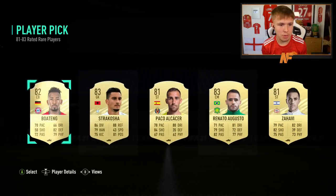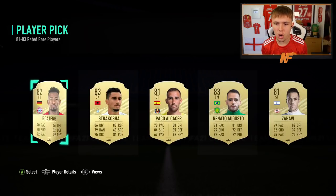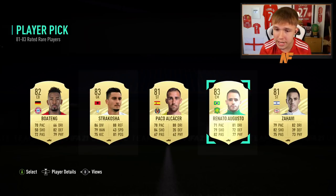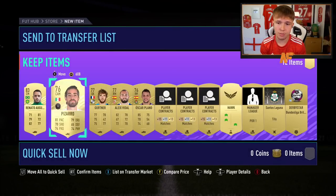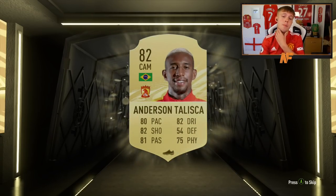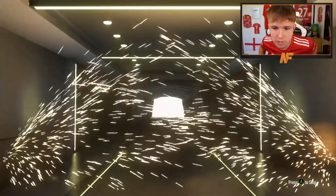Boateng from the player pick — I'll take that. Actually, a shout from my man Xdrift in the Twitch stream says to take Augusto for loyalty for SBCs, especially the new advanced SBCs. Decent rating as well. Not a bad card to start off with. We've hit one board technically from the player pick, and one walkout. We got a walkout before a board, which is interesting.